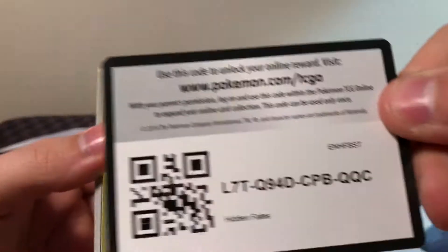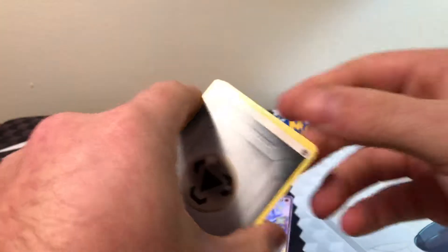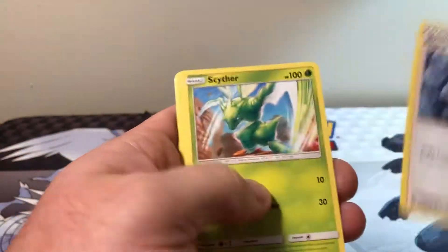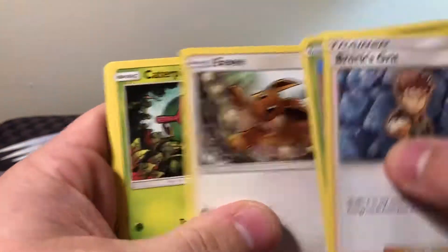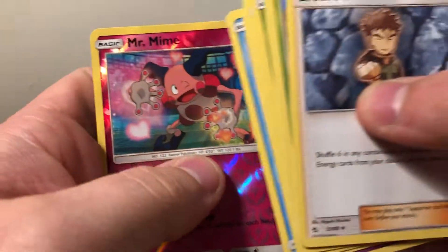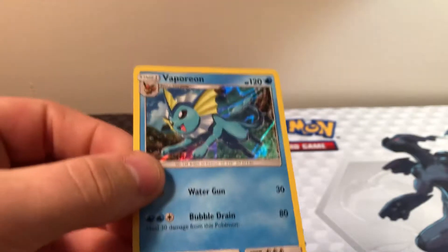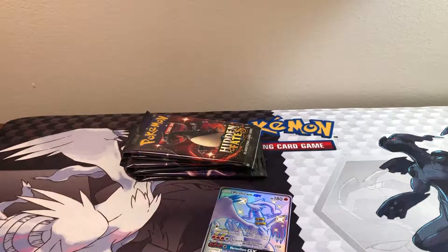Next — Hidden Fates. Metal Energy, Brock's Grit, Scyther, Jinx, Eevee, Caterpie, Paris, Ekans, Psyduck, Reverse Mr. Mime, and a Hollow Vaporeon. Both of those are rare — that's cool.